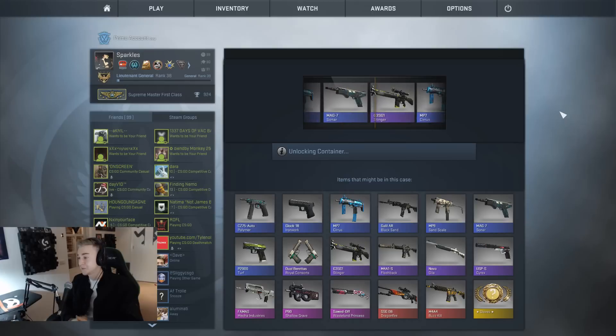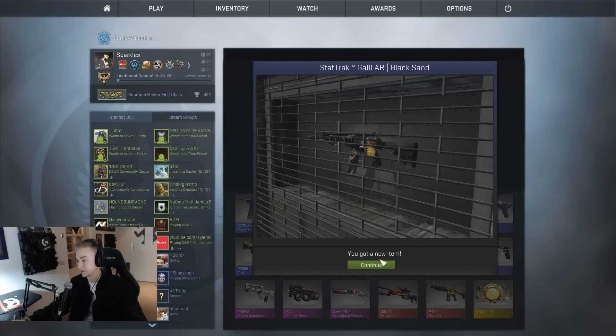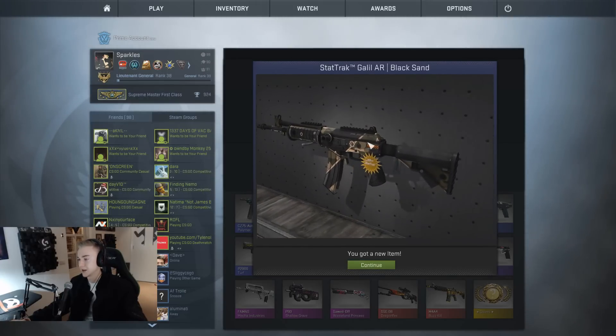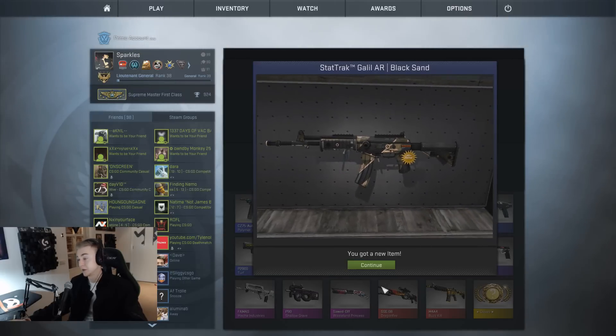I see the StatTrak pinks go by - come on, anything good. At least we got StatTrak - StatTrak Galil AR Black Sand. As I said when I was looking at them on CSGO Stash, I'm not a massive fan of the Black Sand. But actually when I see it in game it is cooler than on the website, so I'll give it a little bit of credit.